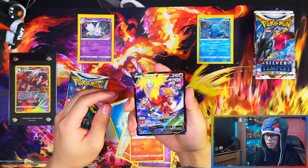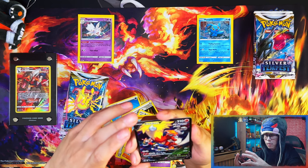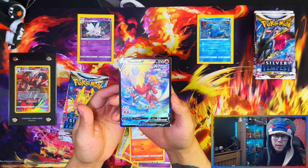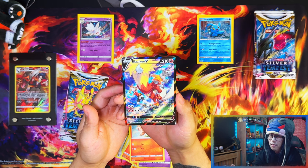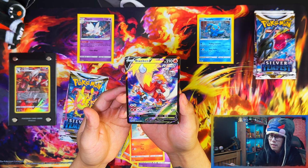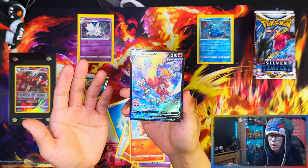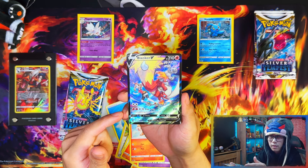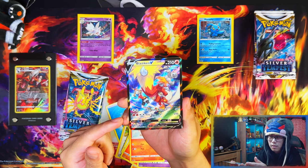Oh my, Blaziken! Prepare to die — talk bad about it and then you get your chase card. Oh my days, Blaziken V Trainer Gallery! I said it in my Elite Trainer Box video: this and the Rayquaza VMAX are my two top chase cards from the whole set. Just the Trainer Gallery.